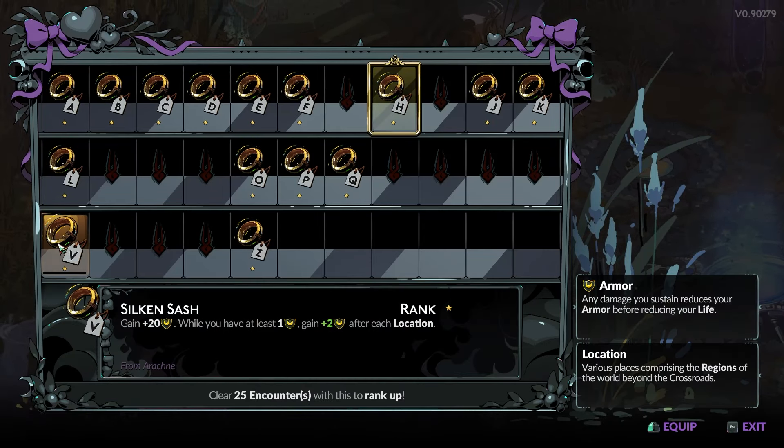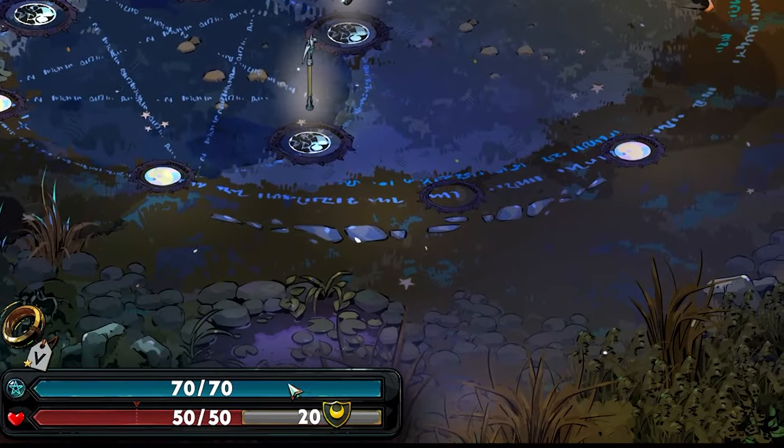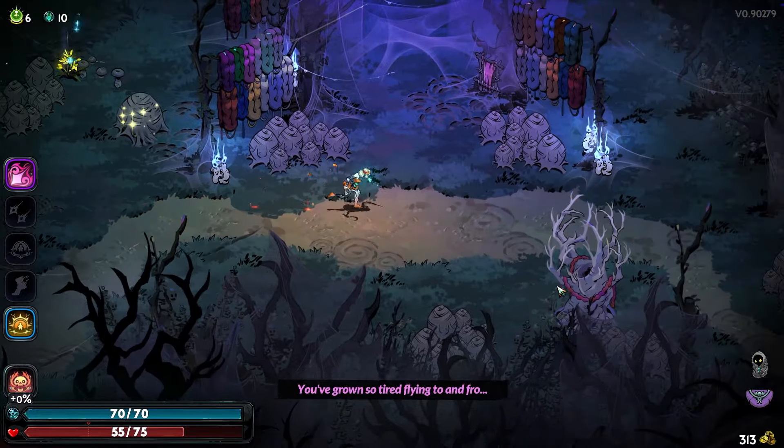The next keepsake on our list is the Silken Sash. This keepsake allows you to start each run with 20 armor so you can tank attacks without damaging your health. You can get this keepsake from Arachne on Erebus.